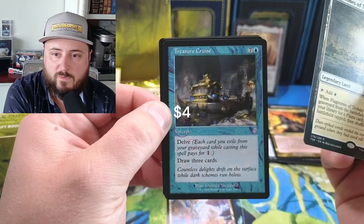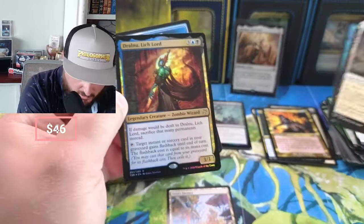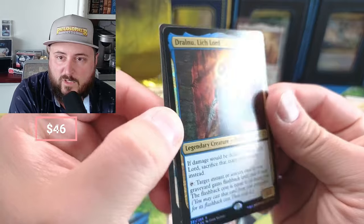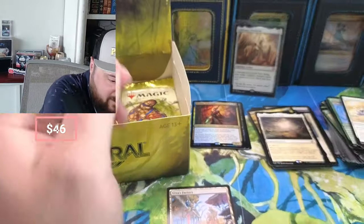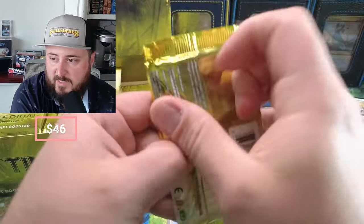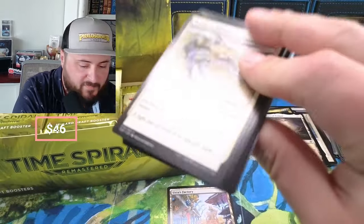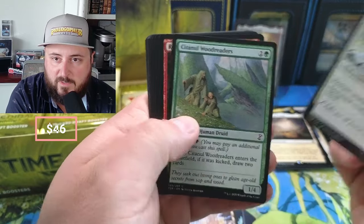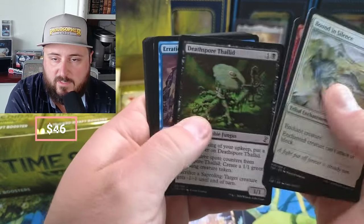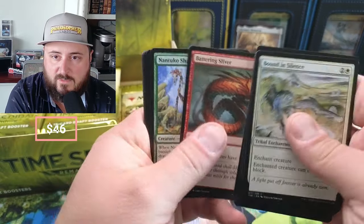Treasure Cruise — draw three cards. Oh, we got a Lich Lord in the foil! I honestly don't know what that's doing pricewise. I probably should be sleeving it up because it's a foil rare, but for the sake of time and entertainment, I will not sleeve. We got the Thalid, we got the Spattering Sliver — all sliver creatures have trample.